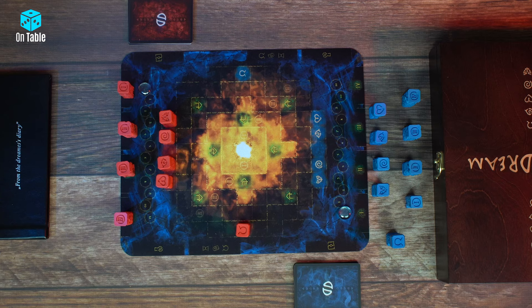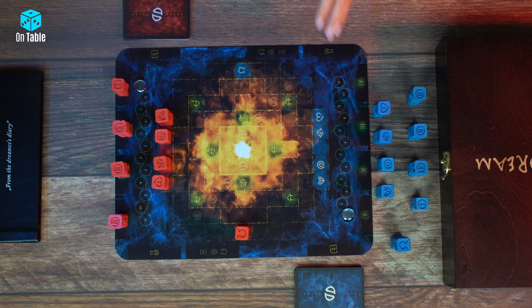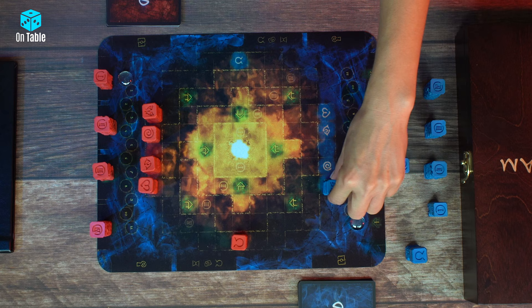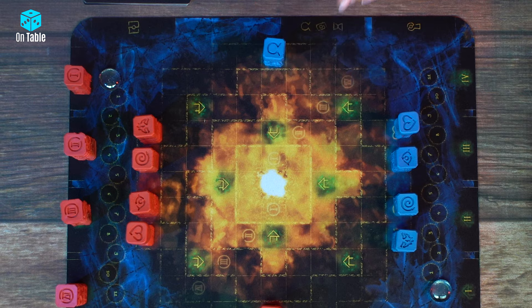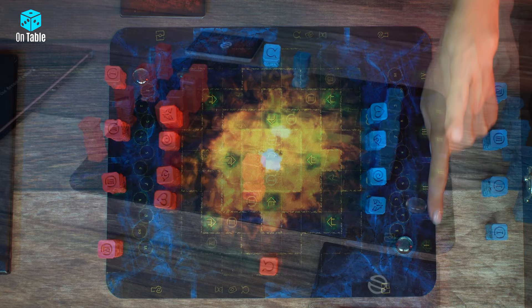Before we start playing, let's prepare the game. Place the mat in the center of the table. Opposing players take Pawns of their selected color and place them on the dedicated places on the starting point, as indicated by the symbols. The Dreamer's Pawn takes its place on the side of the board. Below each starting area, place the Sin's Pawns in positions 1 to 4, respectively.